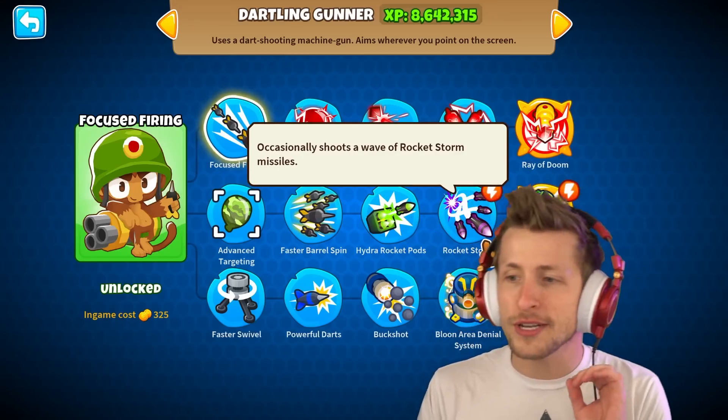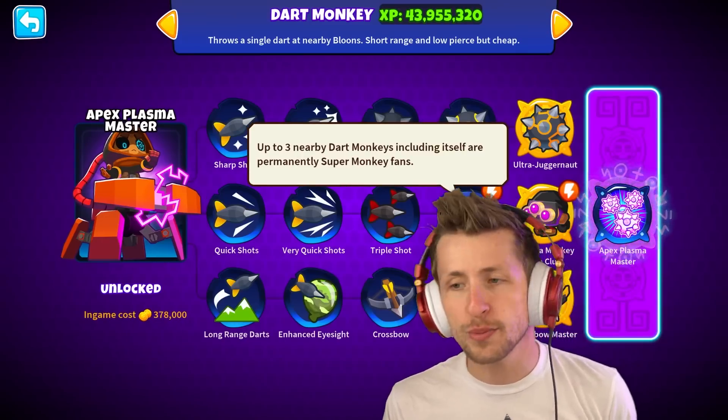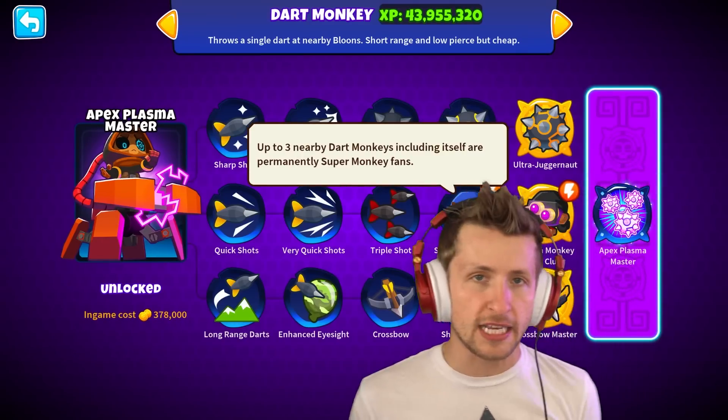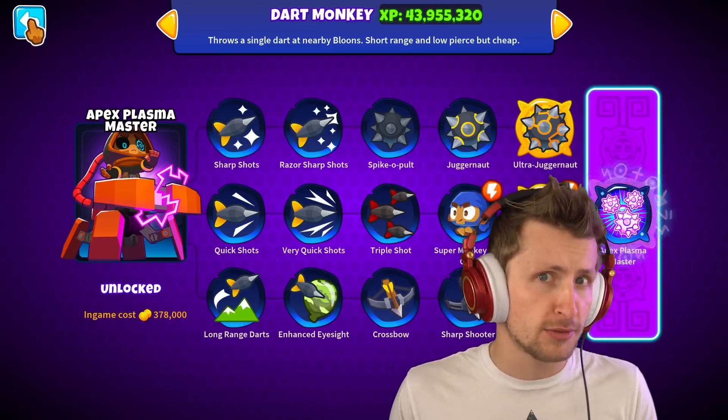But a little bit weaker. For example, with the Dartling Gunner it will now occasionally shoot a wave of rocket storm missiles, or with Super Monkey Fan Club, up to three dart monkeys including itself are permanently super monkey fans. We're gonna see how this actually changes the game.